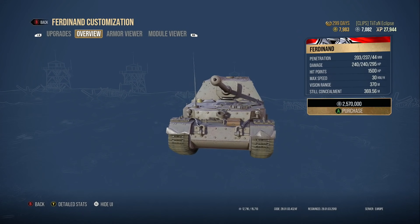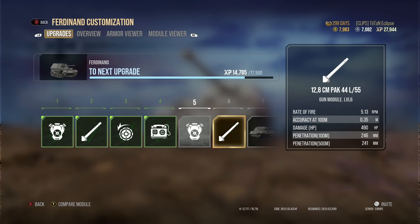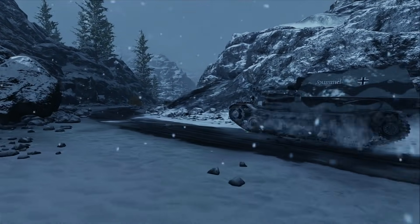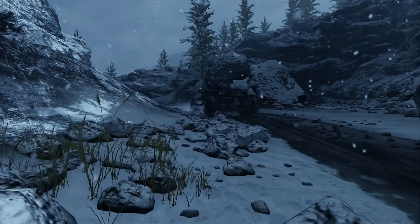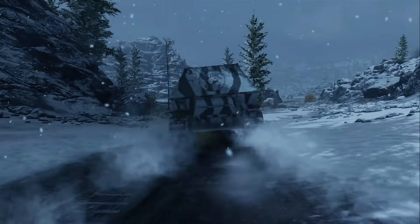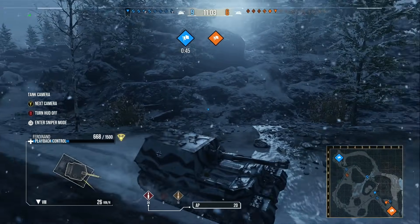This tank, once again like the Black Prince, is super slow — top speed of 30km/h forward, which it very rarely reaches. It's a very slow vehicle, and when you compare it to the Jagdpanther 2, which can easily hit 40km/h or more, the Ferdinand just pales in comparison. It could really benefit from just having that extra speed to make it more in line with the rest of the Tier 8 tank destroyers.